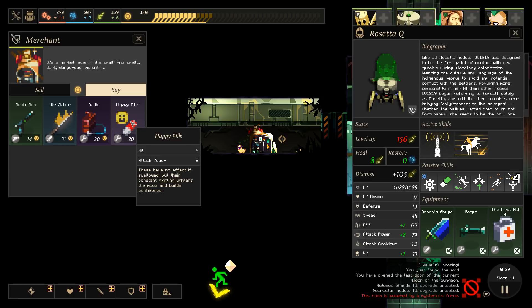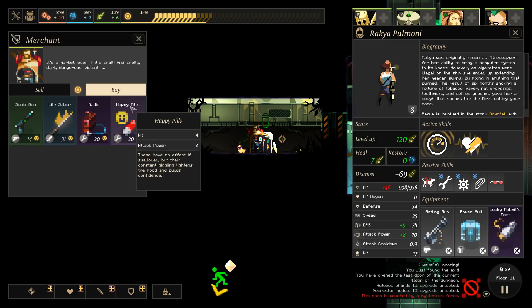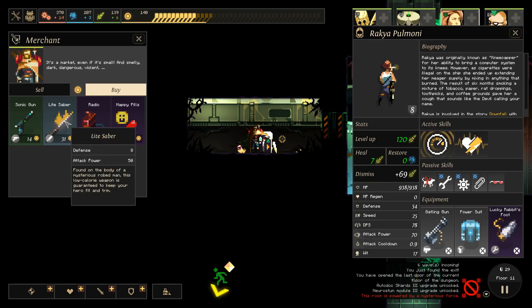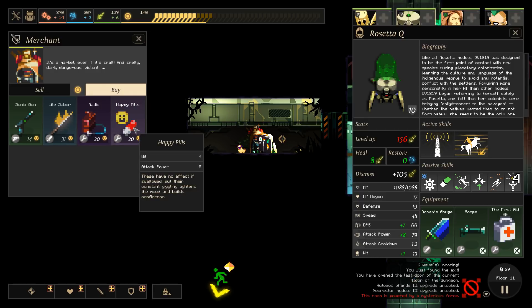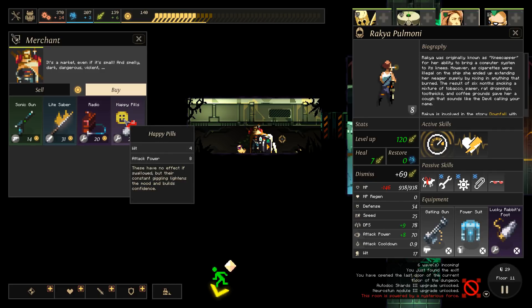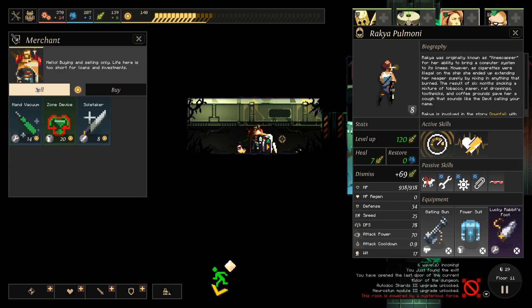We have access to some happy pills - those are not bad. Or wit. Those might be worth taking over the rabbit's foot. The radio - Leftover Endless Technology, the Radiating Adaptive Ionizer, is good for both skin care and muscle tone. That's not super good actually. This lightsaber - I don't think that's an upgrade. Occam's Gouge is a pretty good weapon. Remarkably unimpressive actually. But I think we are going to take the happy pills. I would rather have the attack power than the HP - actually, that's a lot of HP. You know what, I don't even care about any of this stuff.